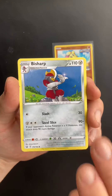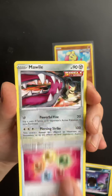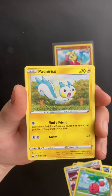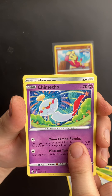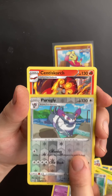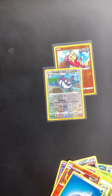We have a Water Energy, a Bisharp, a Golbat, an Energy Recycler, a Morpeko, a Cherubi, a Patricio — I don't know why I keep struggling to say that — Patricio. A Chimecho, a Honedge, a Reverse Holo Perrserker. And then the last card is a Centiscorch Regular Rare, which is cool because I don't think I've pulled that before. It's going straight into the binder, and we have another new Reverse Holo as well.